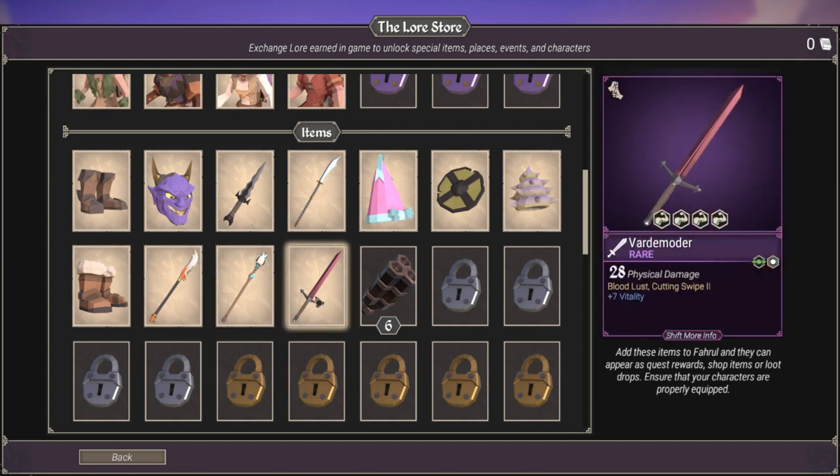The more you pay-table level, the better the items are. This sword is phenomenal — if I have gameplay of that, I will show you insanity.